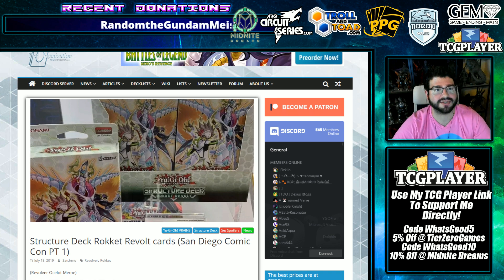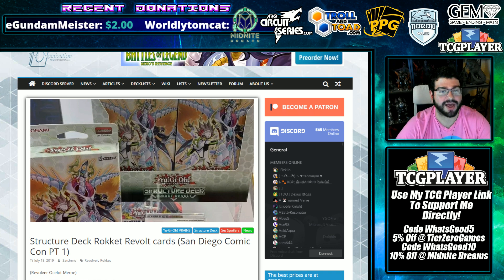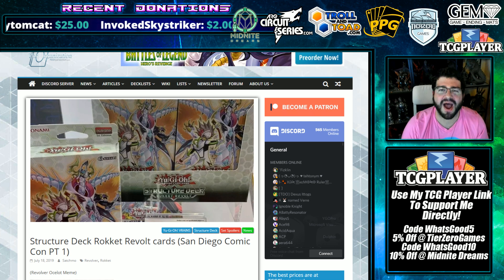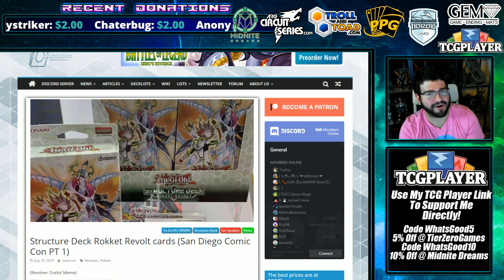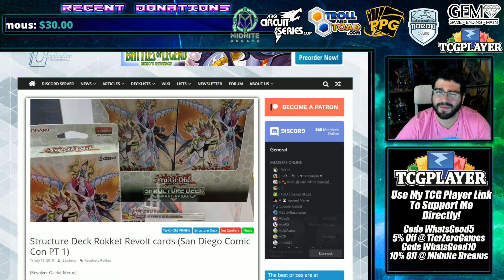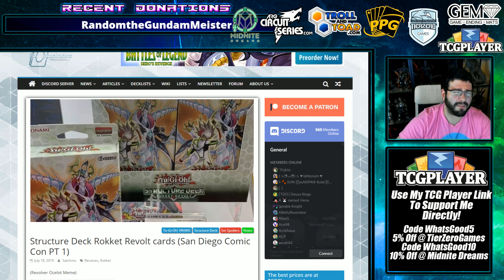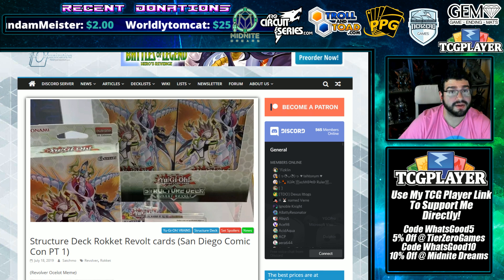Props where props are due — Konami 2019 has turned the ship around on sealed product. I remember when we'd joke about the Soulburner structure deck: 'Ash Blossom's not really gonna be in there, right? We're gonna get Effect Veiler.' People were bitter and even joked about getting Firecracker instead of Ash. But the whole community was shocked when we actually got Ash Blossom. Then with the Pendulum structure deck, Draw Unlock was announced in the OCG, and even I was skeptical — but we got it.